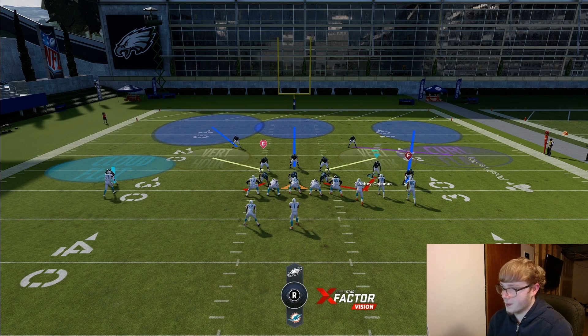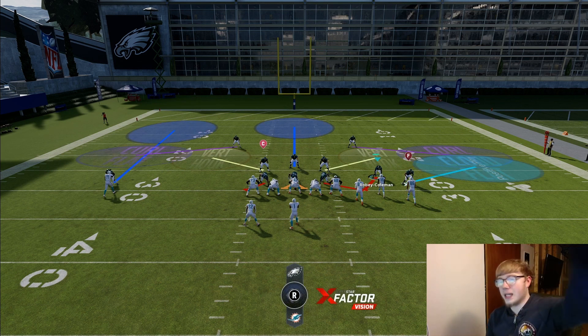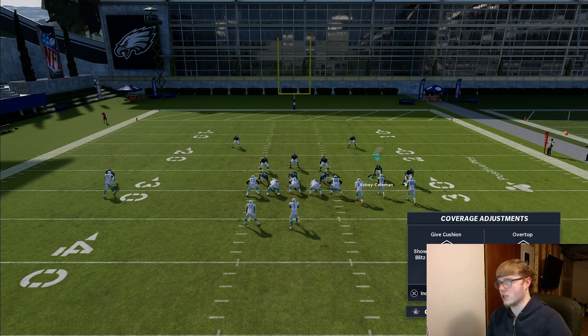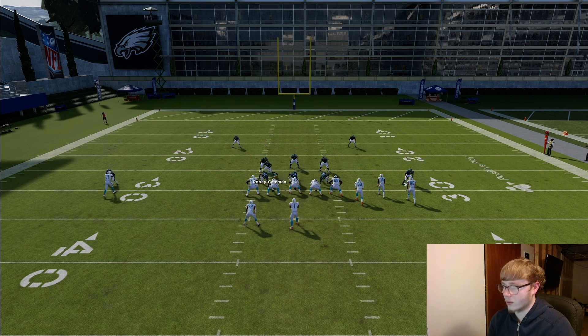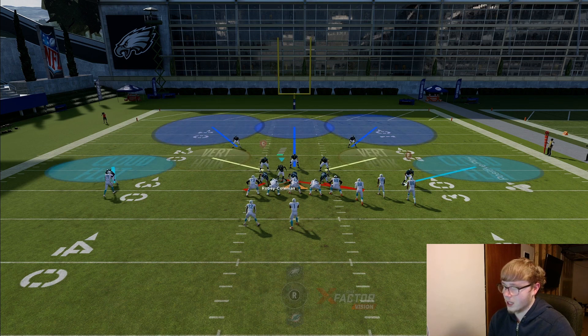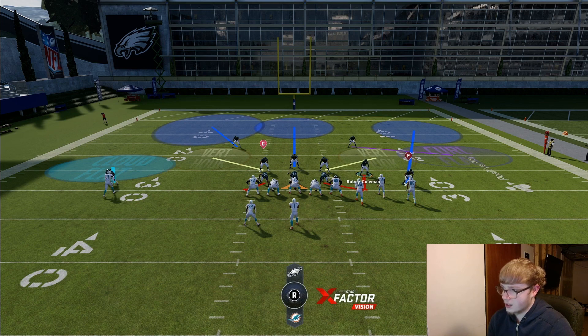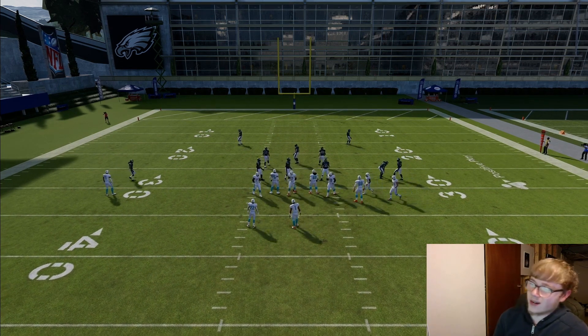If they're killing you on the sideline on the other side, you can flip it — put the deep blue and the purple on that side instead. Just know that if you play it like that, you're going to want to bring your user over to play the flat area on that side. That's why you want the deep blue and purple coverage set to the side you're getting hurt on — so your user can cover that flat area. I run Tampa Two mainly against spread and gun empty formations.